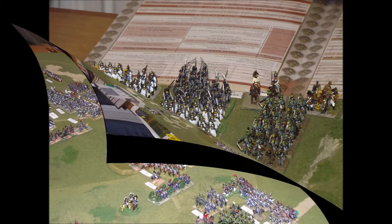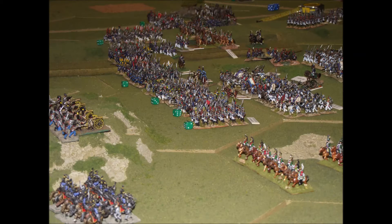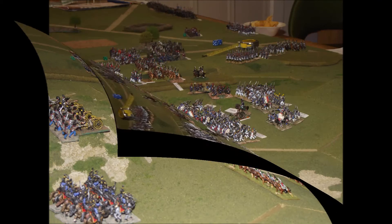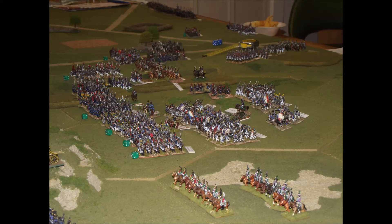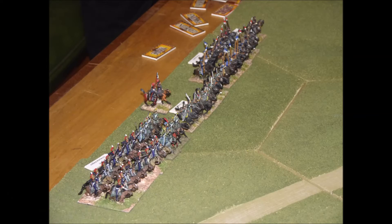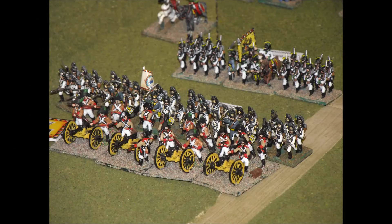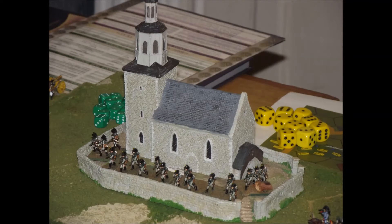The Austrians have got themselves well dug in with lots of artillery in prepared positions. They're also prepared for a flank attack on their left flank, with a French column being observed heading in their direction, and they start causing quite a few casualties on the French as they advance. A cavalry brigade has also arrived for the French and will try to outflank the Austrian position on the right and disrupt the artillery there.